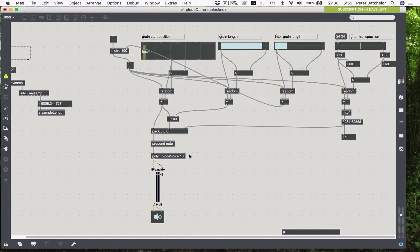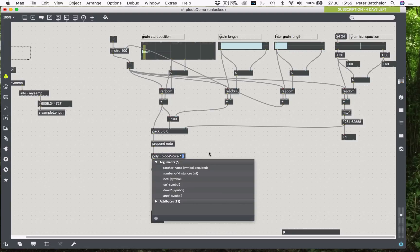At the moment we've got 16 voices, but we could increase that number to as many as we think the CPU can handle. I'm going to put in 100. One other thing I'm going to do is put in a way to override the voice allocation and get it to steal voices — so if it runs out of voices, I want it to be able to trigger new ones. I'll do @steal and turn that on, giving it a message of one. The @steal attribute allows it to steal voices when needed.